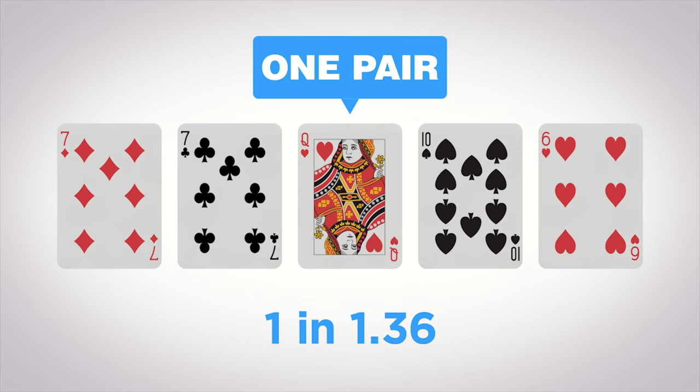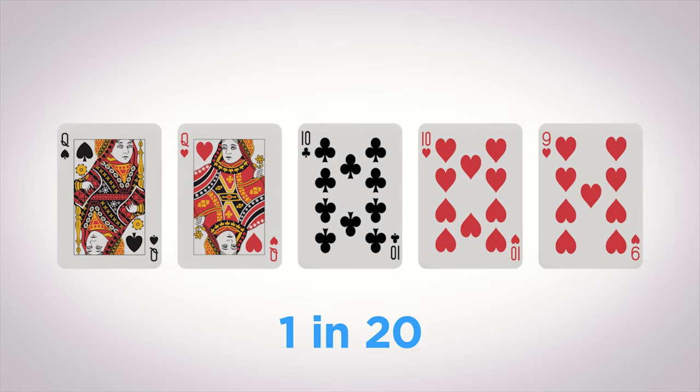One pair — this happens when you have one pair of the same rank. Two pairs — two pairs of the same rank.